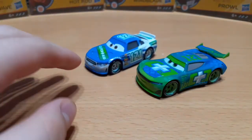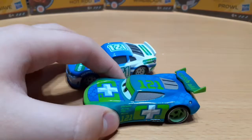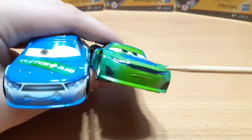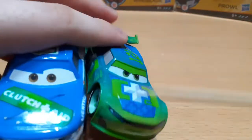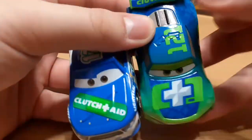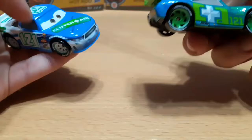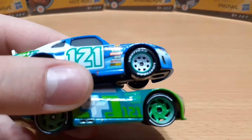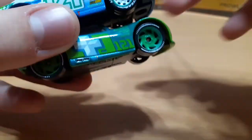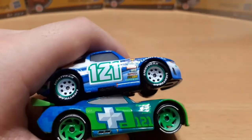Comparing him to the original Cars 3 stock car — the Clutch Aid racer, Dino Draftski — there's a big difference in the design. Starting at the front, there's way more green on Noah and the white is practically gone. There's much more blue on Dino than on Noah. The rims are completely different: it's not big and green like on Noah — Dino's rims are white with a green trim. The number 121 is in the middle and there's no Clutch Aid logo on Dino. There are more contingency sponsors on Dino.